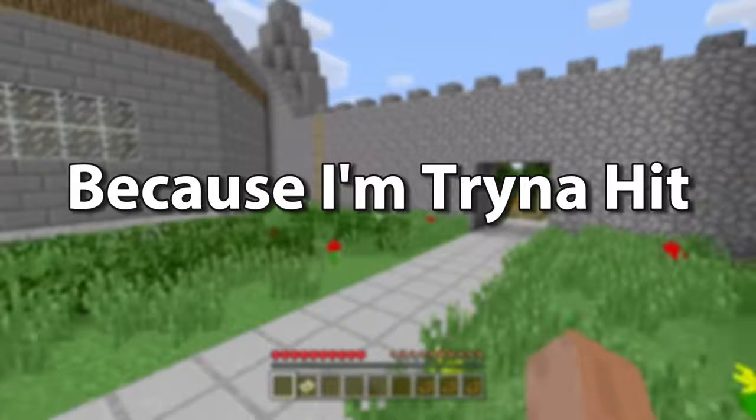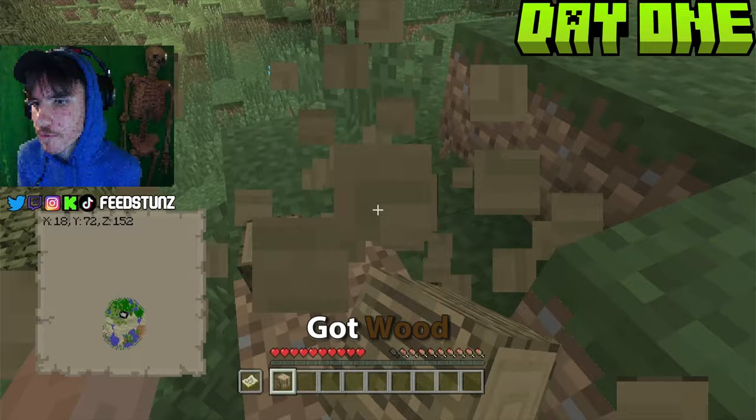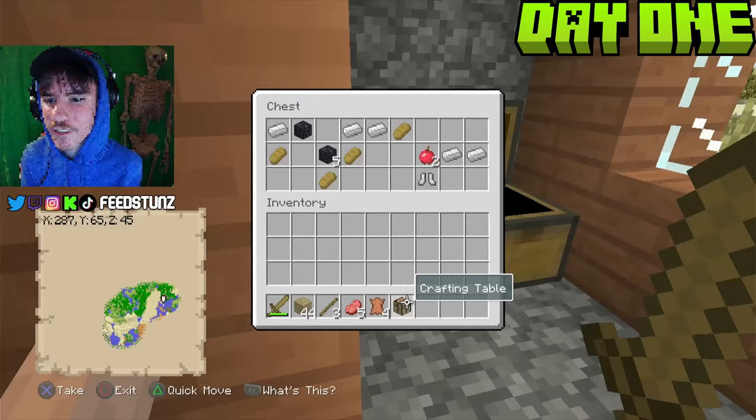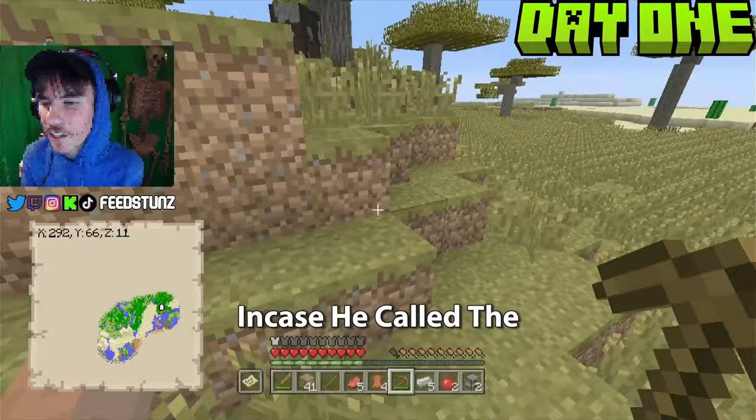Day one began and I did what any sane Minecraft player would do: got wood, made a wooden sword, got food, got more wood, started exploring. I eventually found a village which had a blacksmith and really good loot. I then stole the blacksmith's furnaces and came across a guy growing some suspicious green plants in his house, so I skedaddled out of there. I decided to go mining to level up my gear and eventually found some iron.